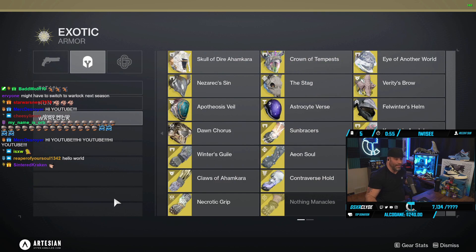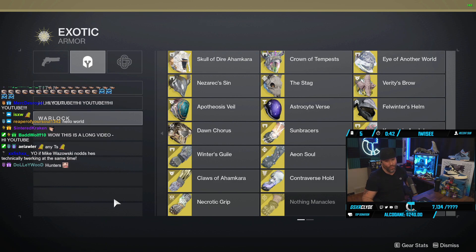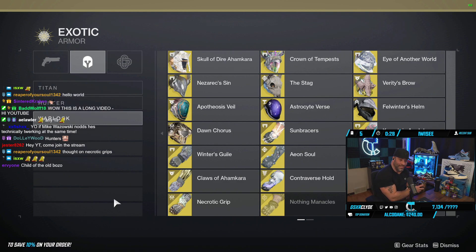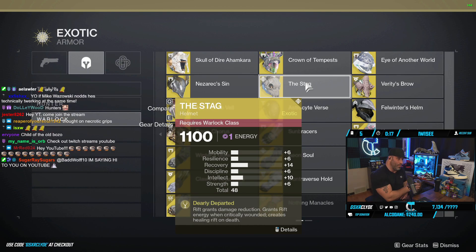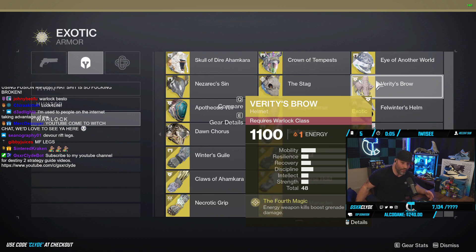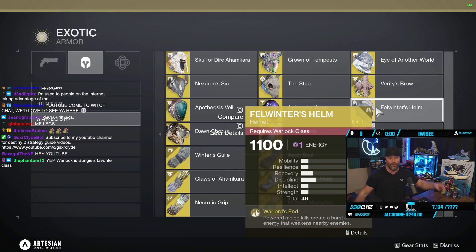Moving on to the Warlock — some of the most broken gameplay I've ever seen was today; Warlock is going to be cheating. They have the void buddy, and we'll cover the boots using Twitch chat for the name. For exotics to test: Nezarec's Sin pairs with your rifts and Devour could be busted. The Stag is also worth pairing with rifts. Verity's Brow is an absolutely insane buff-debuff helmet — if you haven't tested it you should right now. Pair it with your debuff grenades, void buddy, and rifts and it's going to be absolutely insane.